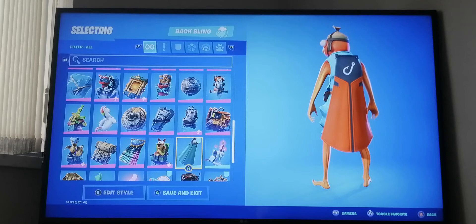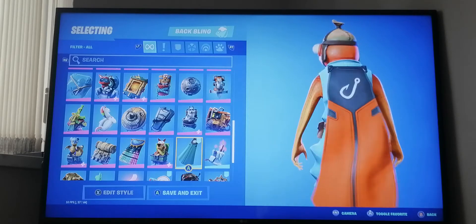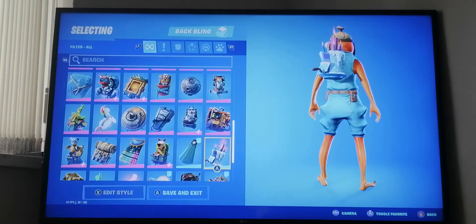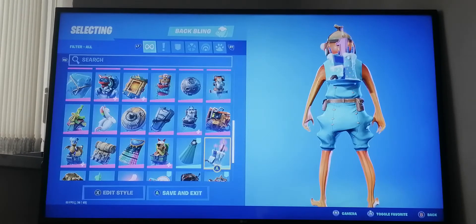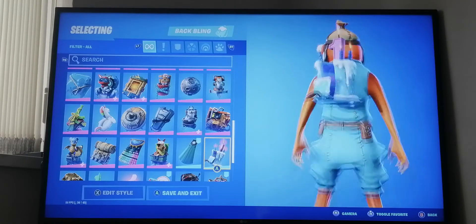Next we have the Banner Cape, which is probably my favorite back bling because you can fully customize it. That's why I'm using it on my Fish Stick. We've also got the Fortnite first birthday back bling from season five - we're actually on Fortnite's third birthday now.